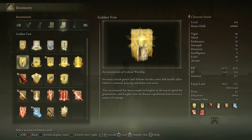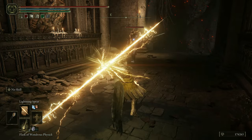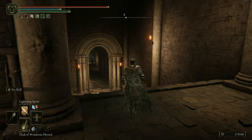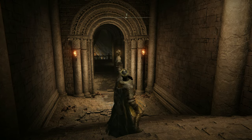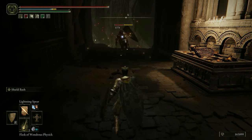For the spells I go with Golden Vow and Blessing's Boon as a buff and a heal over time. I deliberately chose a lightning over a fire damage theme to avoid the additional necessity to buff with Flame Grant Me Strength, because buffing up is not a very endearing task in my opinion. Let's talk for a second about why this is a lightning-based setup and not flame-based.